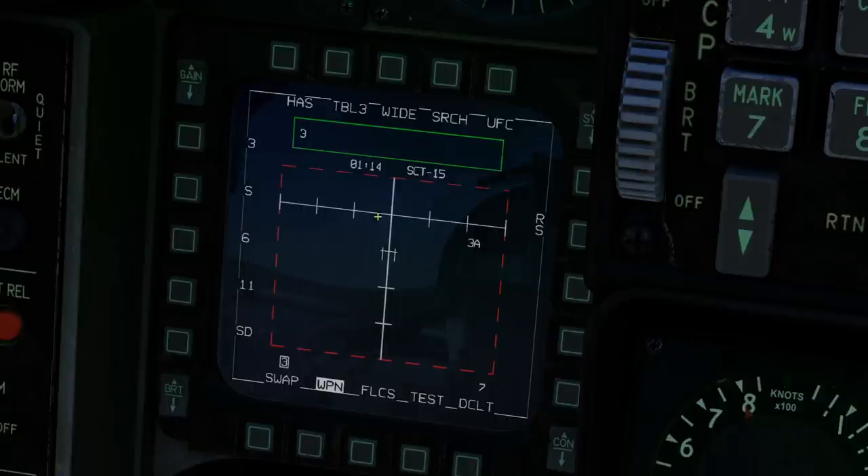We will go and do that in a second. Before that, we have to understand our scope view here. This is boresighted — this is relevant to where the HARM is pointing. That's where the HARM is pointing in the middle. Off right: 10 degrees, 20 degrees, 30 degrees. Left: 10, 20, 30. Up, we believe that's 10 — there's no documentation for this. And down, we believe that's 10, 20, 30, 40. Again, no documentation.